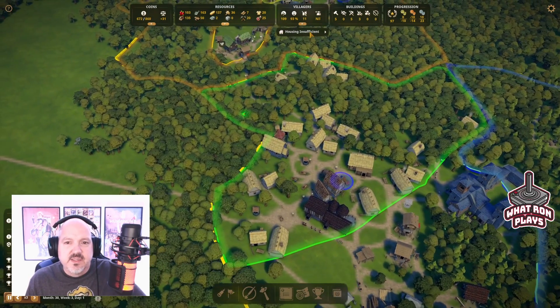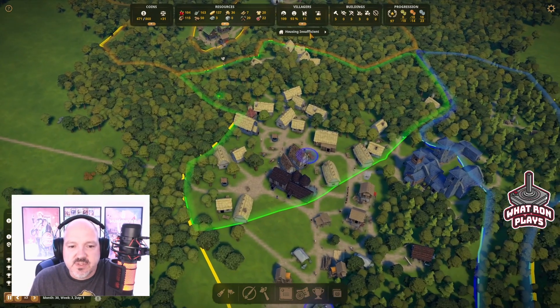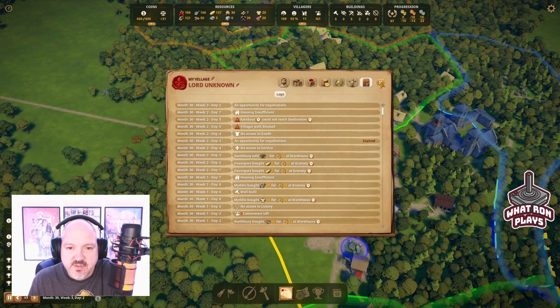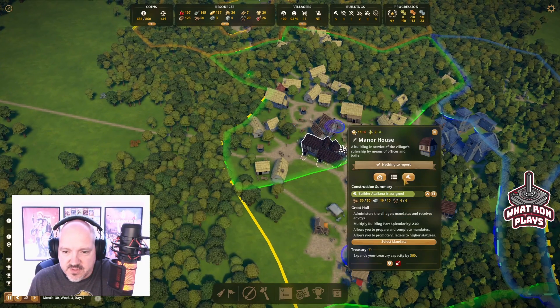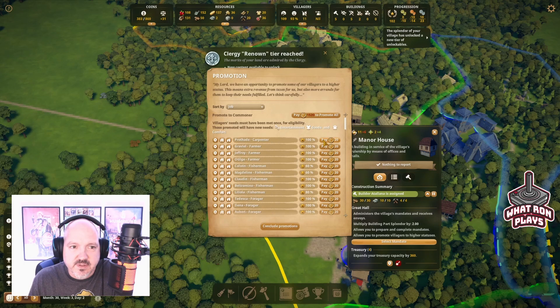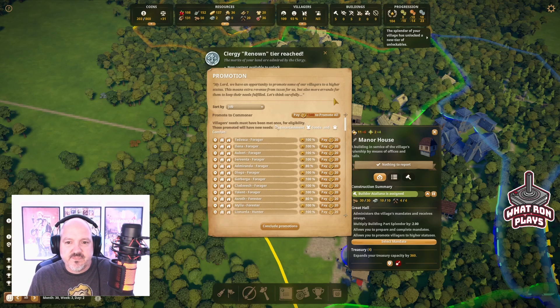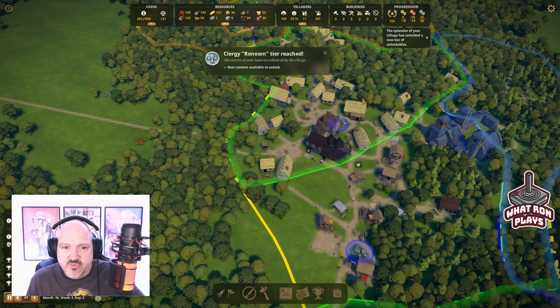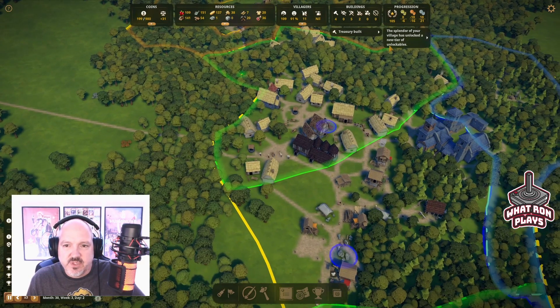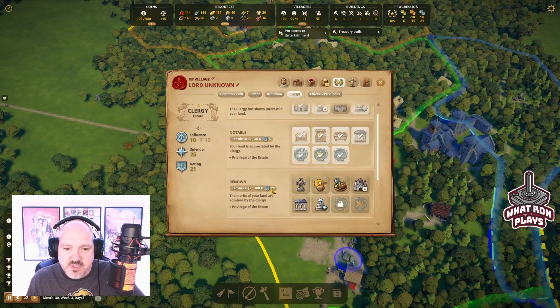Maybe I'll put another little extraction area right here for them, and then extend the reforestation over here too. I don't remember at the beginning of this episode this was all freaked out a little bit — we had that one lumber camp over here that was saying nothing was working. So housing insufficient — I don't understand because it seems like there should be plenty of houses since they build their own basically. But what I think I'm going to do is do some promotions. I've got a little extra money and I don't want to get right up to the top. Let's just promote a bunch of these people — that'll get us a bunch more, so that should improve our houses.